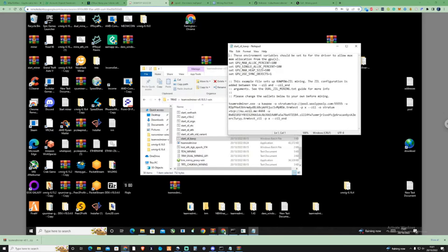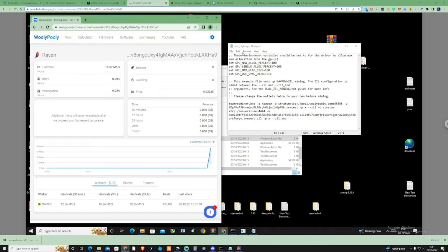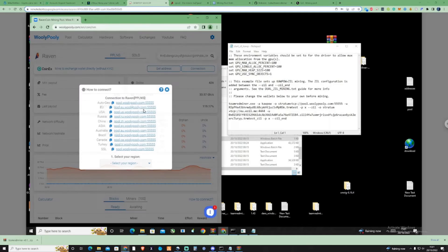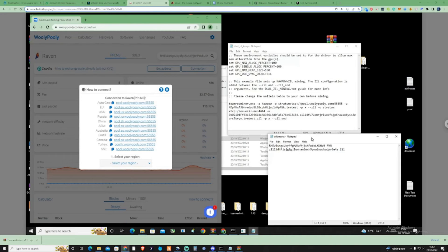Now let's take ourselves over to woollypooly.com and go to the pool. Press on Raven, press on Connection, and as you can see it's going to give us some connection details. What we're going to need to do is grab our wallets that we were talking about prior. Get our Raven address, copy this, and change out this address. Then also grab your Zilliqa address here as well, copy this, and paste it into here.